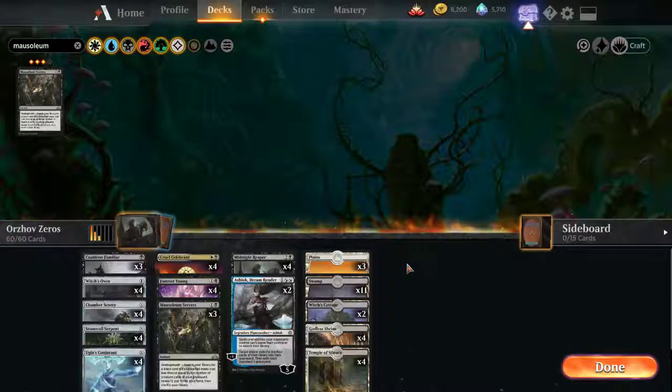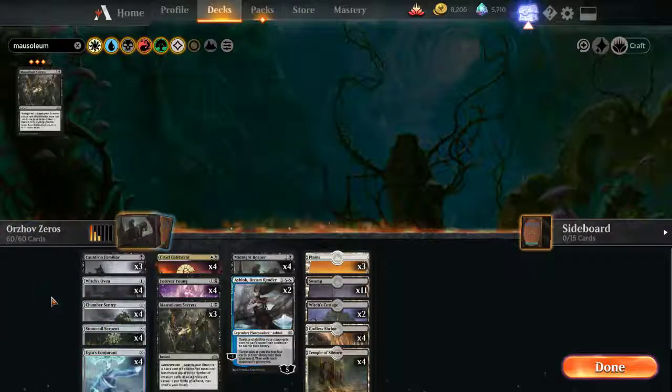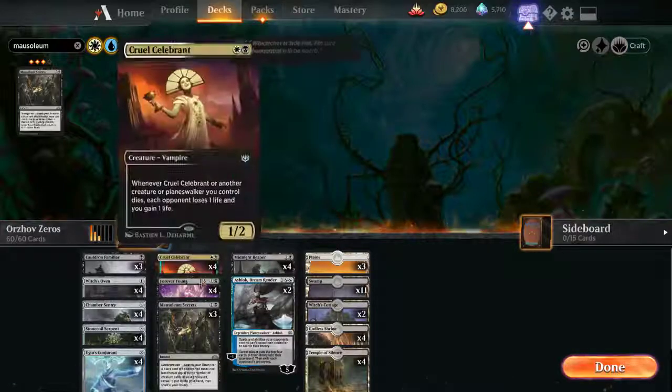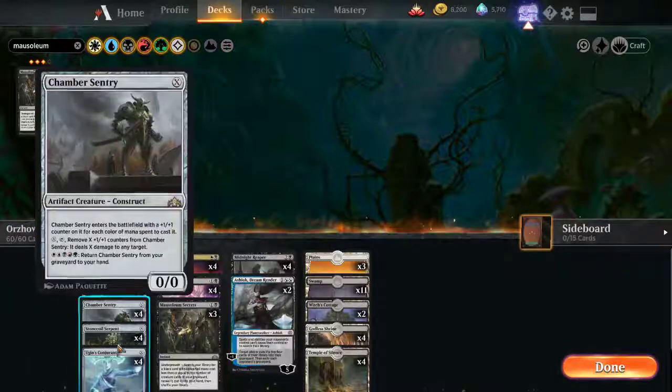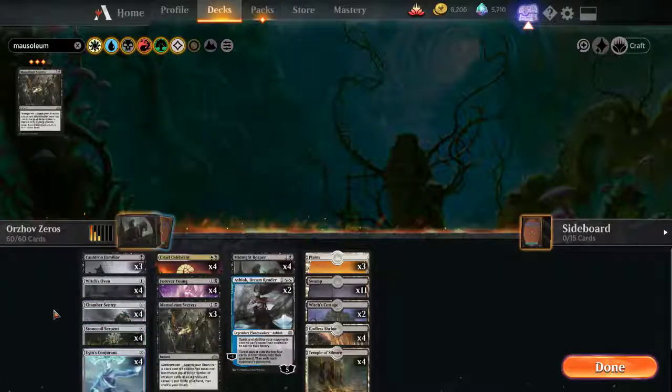You could build this with blue splash for Emory, which would let you recast the Witch's Oven or any of these. Or you can just play Ashiok as self-mill, or just play a normal game of Magic. If ever there's a deck where Mausoleum Secrets is useful, I think it's this one. It's Demonic Tutor for any of our three main combo pieces. Obviously a combo deck is hard to build on day one — you still have to tweak the numbers, and we might not need all 12 of these things; maybe 9 to 11 is fine.